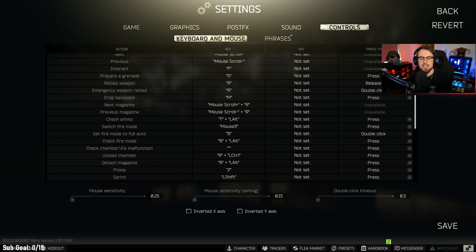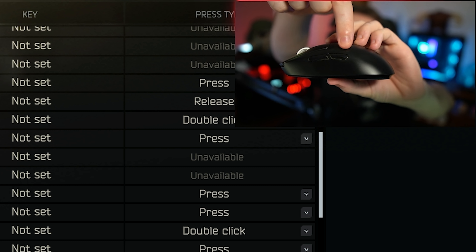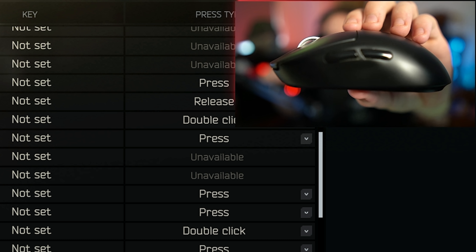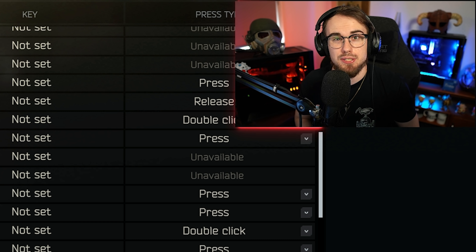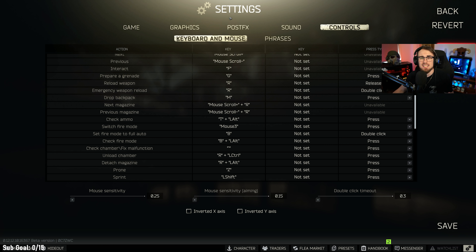Switch fire mode is another keybind I changed — I've got that on mouse 3, which on the G Pro Wireless is the back button. Using buttons on your mouse makes a huge difference, and getting a mouse with two to four buttons will make your life so much easier. I don't like having it on the default B because it takes too long to reach. I use it often — pushing a corner I slap it into auto, move into a long open area, then back to single fire.